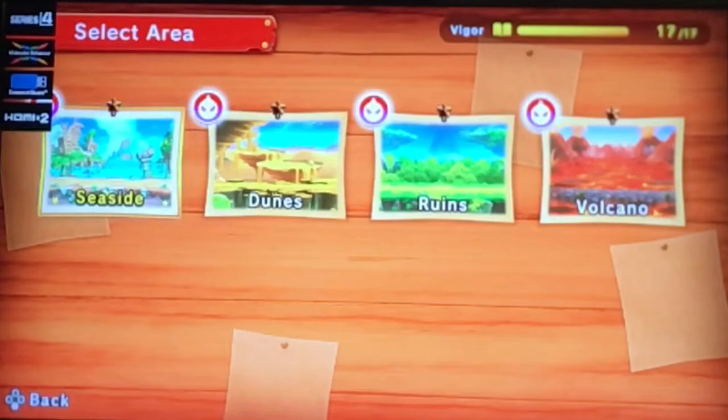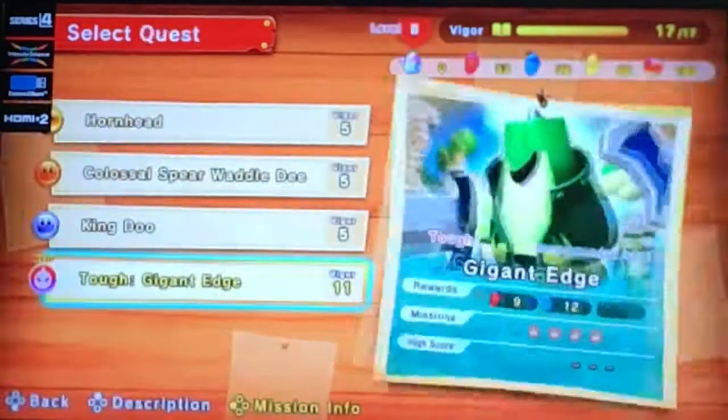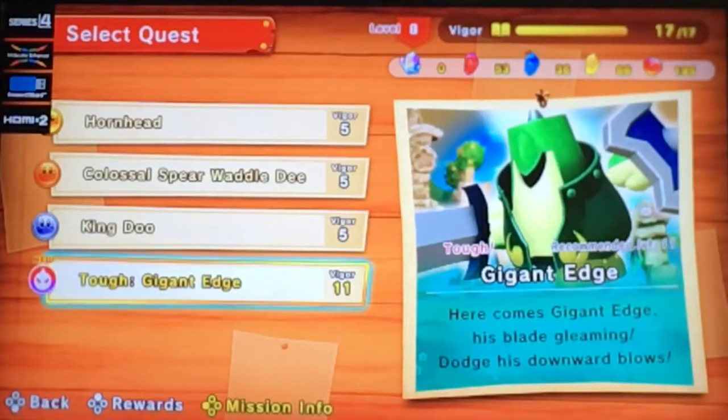In order to encounter this next battle, you actually need to have 10 gem apples. So it's time to begin our first mini-boss, which is actually a returning foe from previous games. I'm talking more specifically, the one and only Gigant Edge. We've met this guy time and time again in some of the previous Kirby games, like Return of Dreamland and all that jazz. He's back at it again, and this is our first matchup with Gigant Edge. Here comes Gigant Edge, his blade gleaming, dodges downward blows.